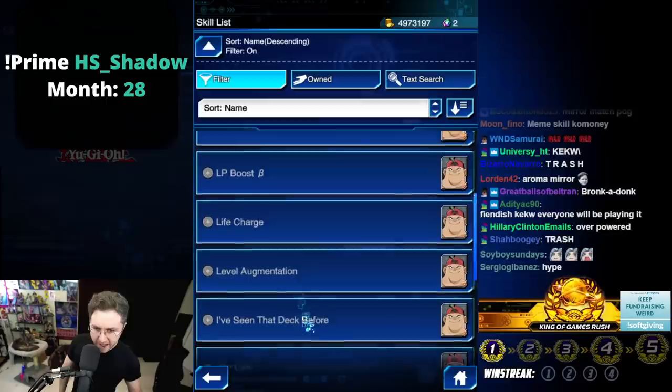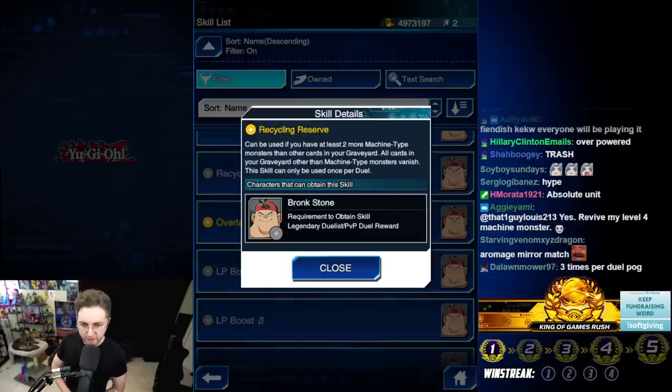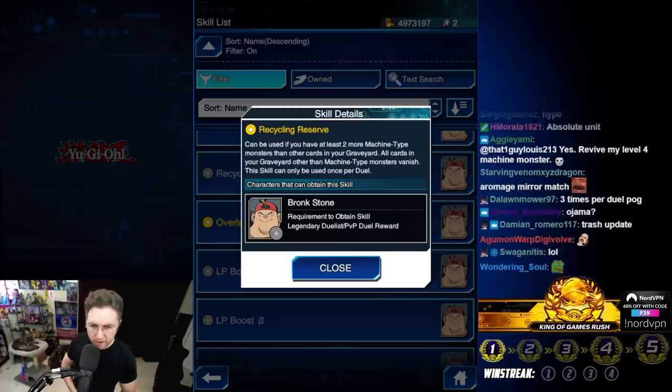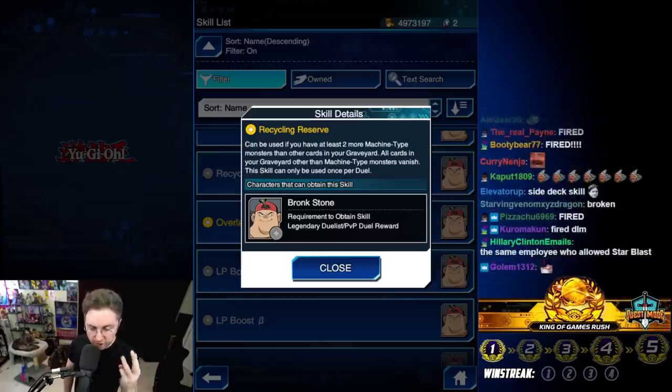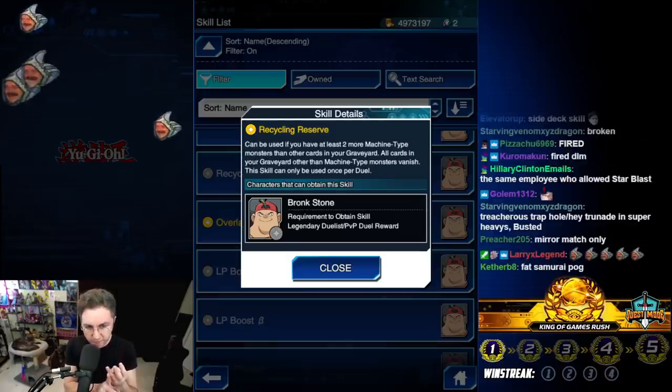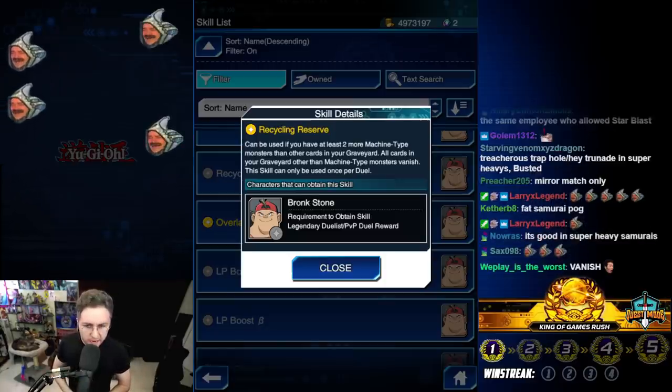Next — Recycling Reserve. It can be used if you have at least two more Machine monsters than other cards in your graveyard — so you'd need three Machines and one Spell, Trap, or non-Machine card, for example. When activated, all cards in your graveyard other than Machines vanish.